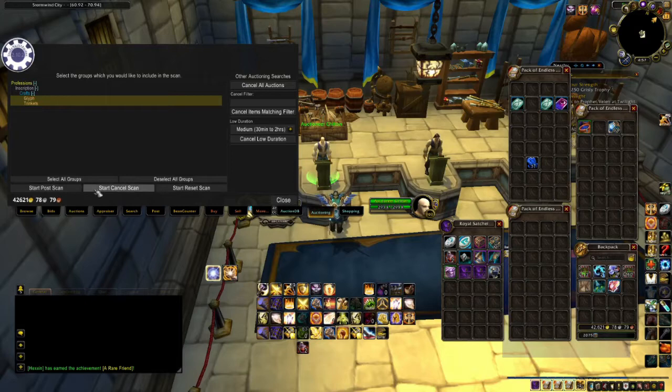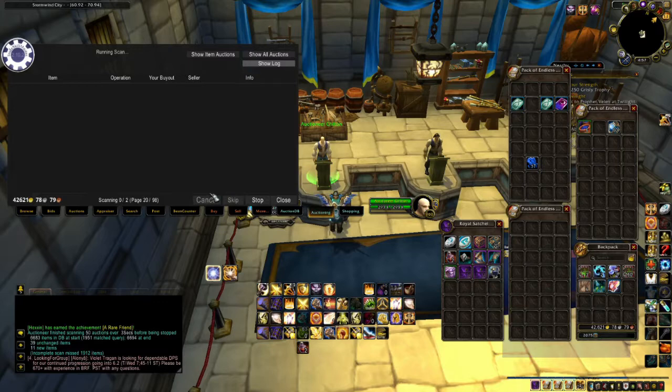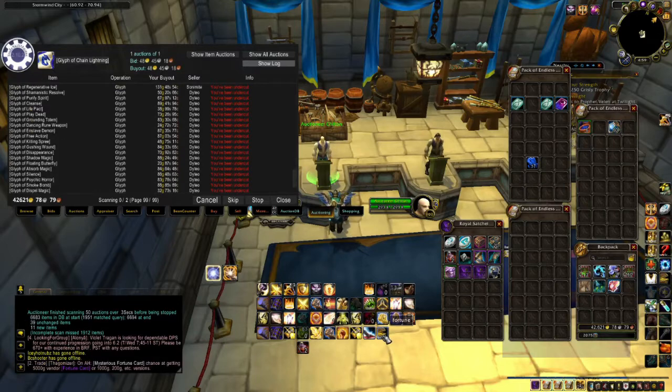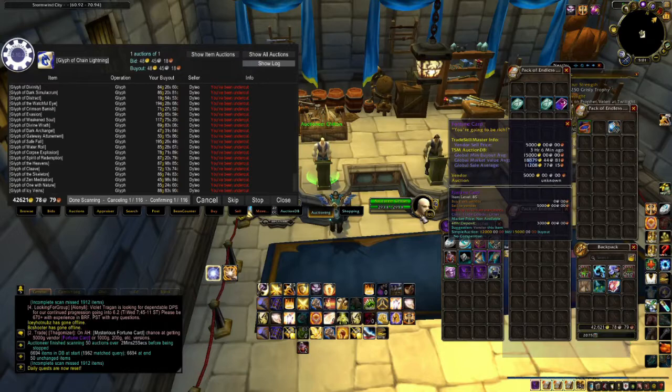Trade Skill Master is probably the most powerful add-on you can get to make yourself gold on the Auction House. When I'm micromanaging my glyphs — doing constant cancel and repost scans and then restocking whatever glyphs sold — people often think that I'm a bot on the Auction House. In truth, I am just micromanaging and using the power of TSM to give me that advantage over all the other sellers. Don't forget while you're posting your auctions to hit that macro I gave you for even bigger profits — it lists the mysterious fortune card along with the purple 5,000 gold winner in trade chat that people can see and click, and then you can sell more fortune cards.